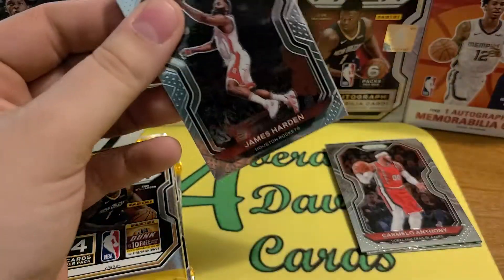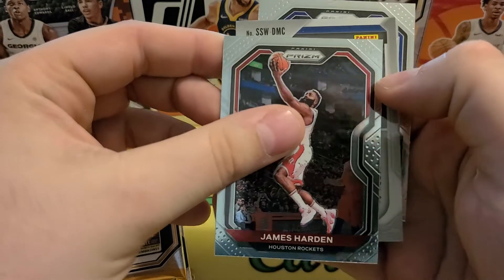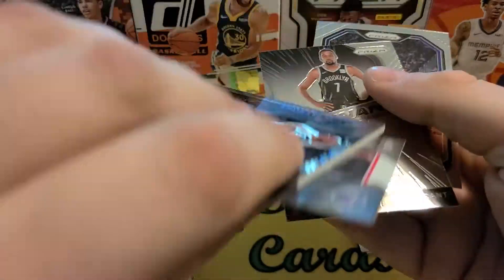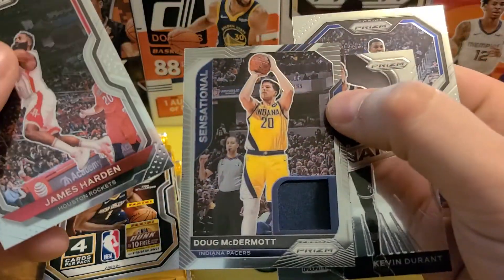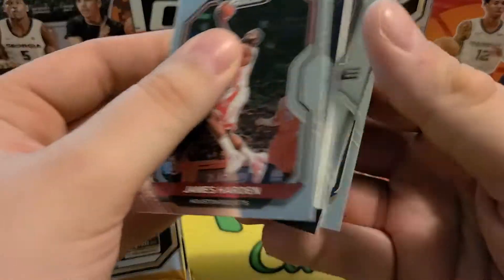Oh, looks like our Mem card's in here. James Harden, DeMarcus Cousins, Doug McDermott — Dougie Buckets. There's our Mem, Kevin Durant insert, and Kevin Looney.